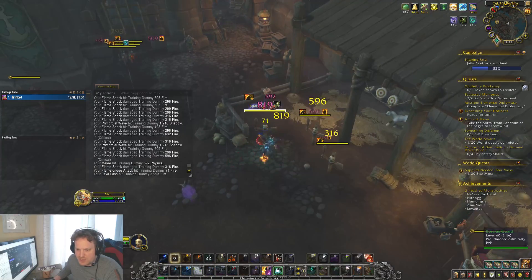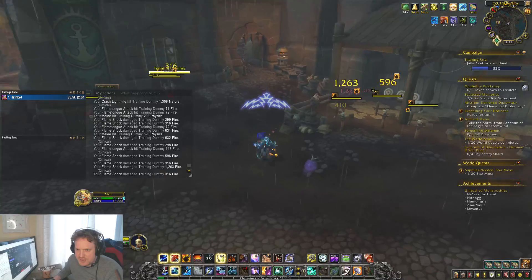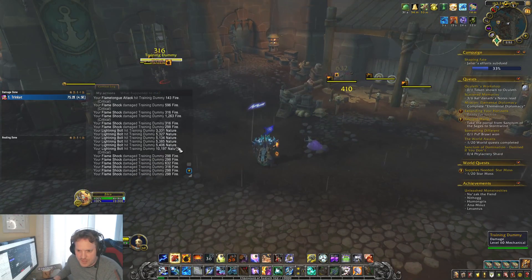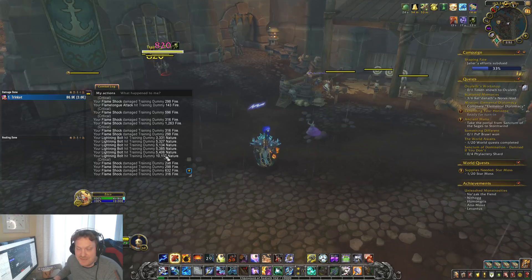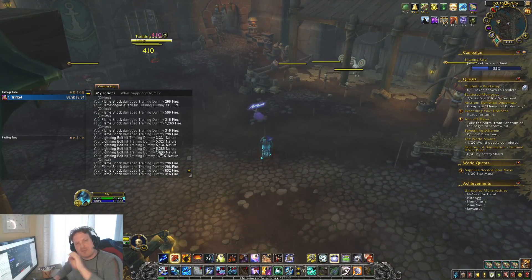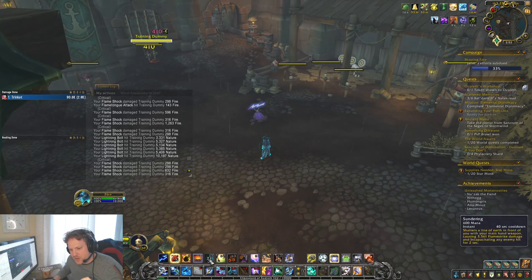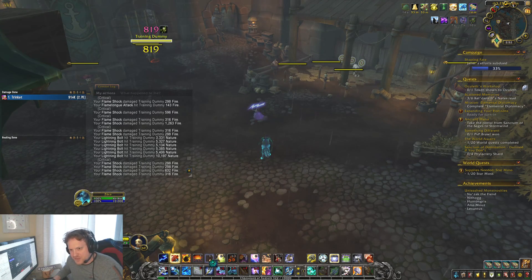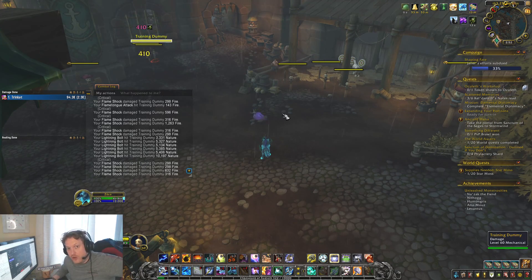We have all these Flame Shocks out. I'm going to press Lightning Bolt — are you ready for this? It hit all of them. It did a crit for this one: 5400, 5300, 5100, 5300 — and 10,000 on this one because it obviously got a crit. It does benefit from the Maelstrom Stacks and from the Primordial Wave buff itself, combining them together to produce this 5200–5500 damage Lightning Bolt, and that Lightning Bolt will cleave to all targets that have Flame Shocks on them.